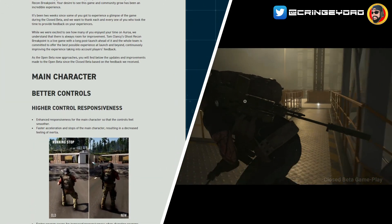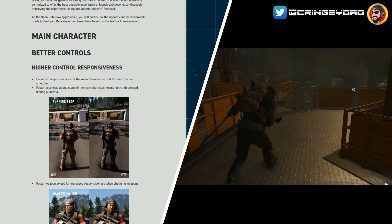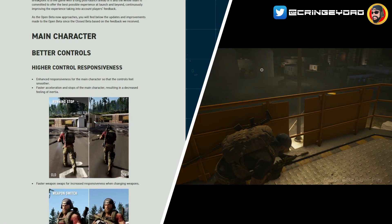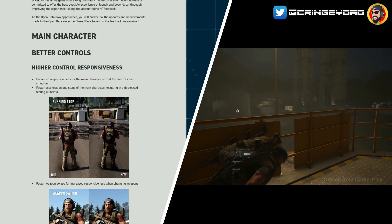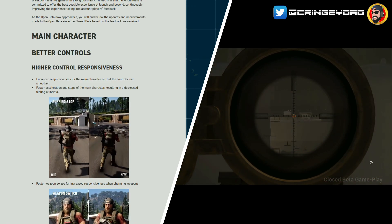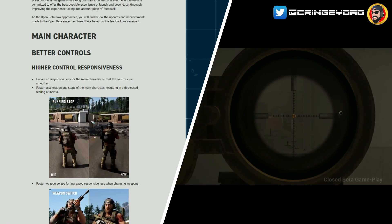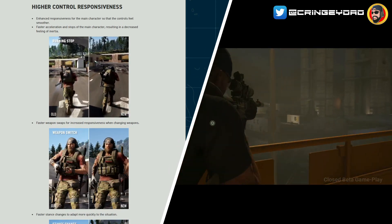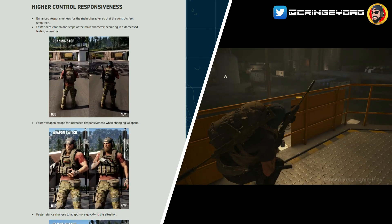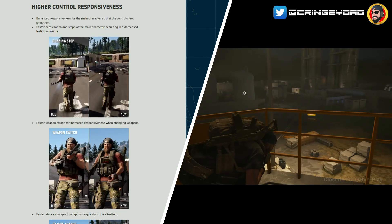The main character is going to have better controls — higher control responsiveness. They've bullet pointed some of the main things they've changed: enhanced responsiveness for the main character so that controls feel smoother, faster acceleration and stops of the main character, resulting in a decreased feeling of inertia. That's good because a lot of people were really kicking off about the actual movements of the character — how the character ran and generally moved. So they've made some good improvements there.